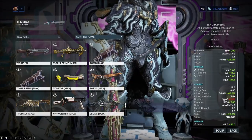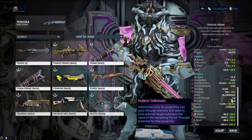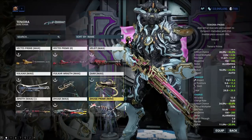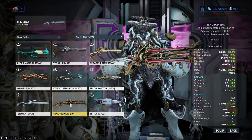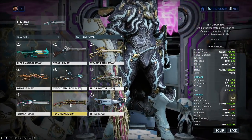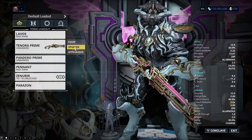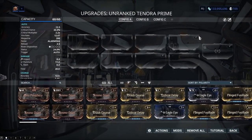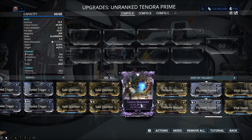...apart from the charged mode where the fire rate is now much much slower, but everything else is green. It's about time, because it's been so long since they've actually done this. A prime weapon is cosmetically different and has more polarities, but this has a huge stat change — this is going to be so much better than its counterpart, and it comes with two V polarities on it. I had that 'oh wow' moment when putting the mods in.